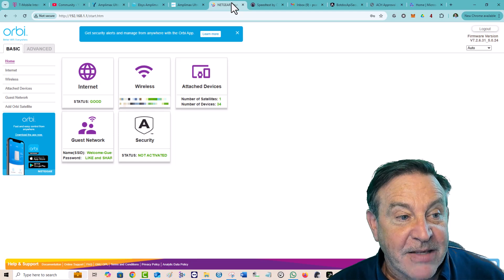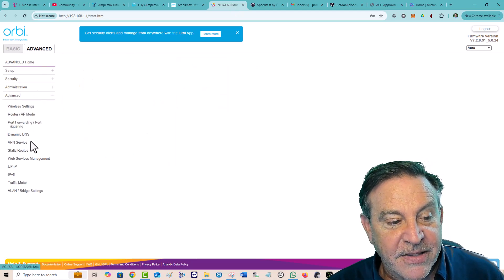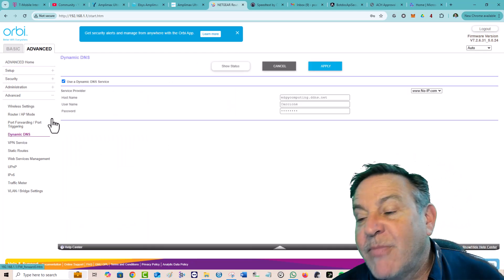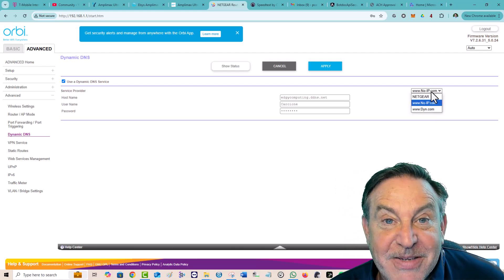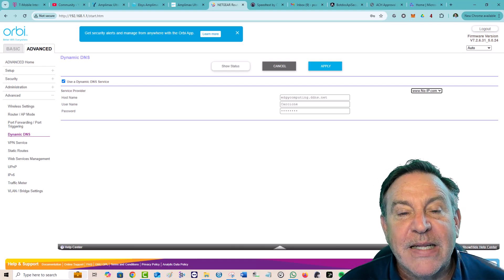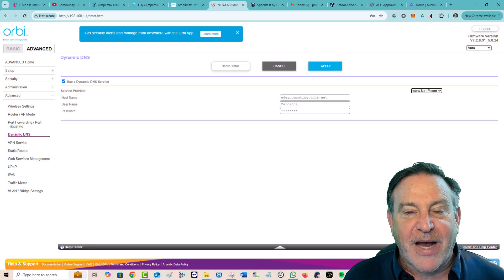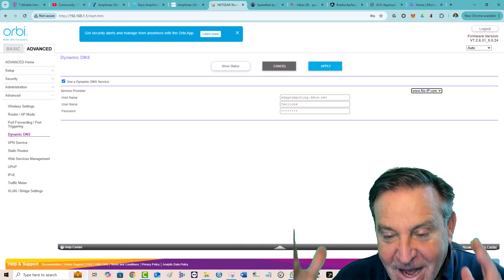In the router's advanced settings, you can find a DDNS option. A lot of routers support No-IP — it's probably already in the firmware. I have an account for No-IP and a whole video on this. If you sign up for No-IP, I think they give me five dollars credit. I've been making T-Mobile work well with my Plex server for a year using this.